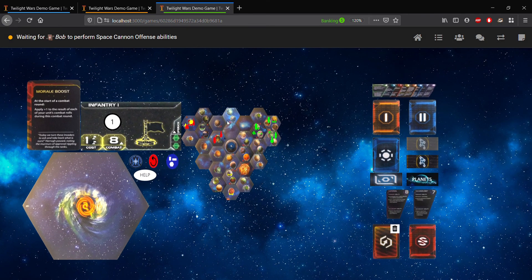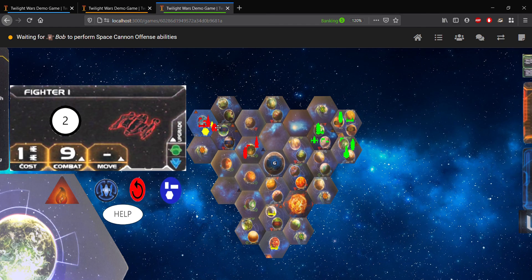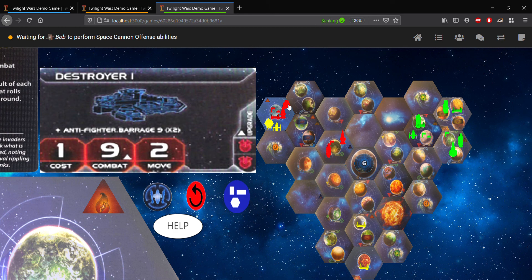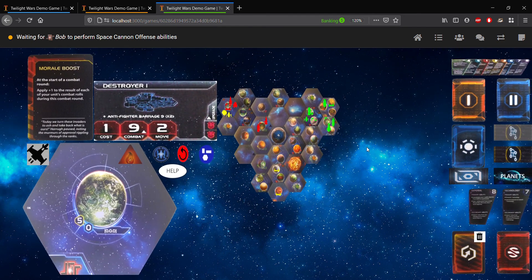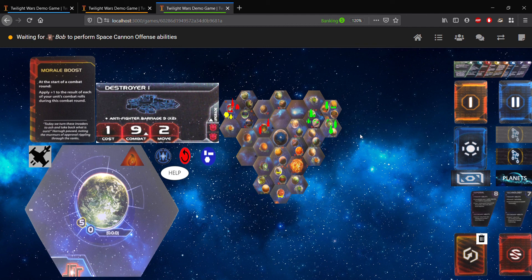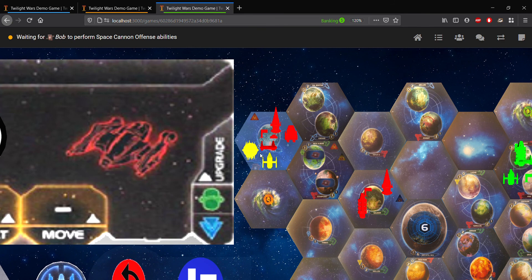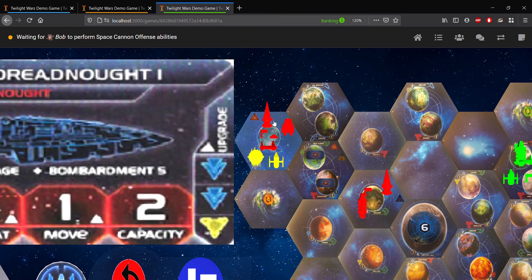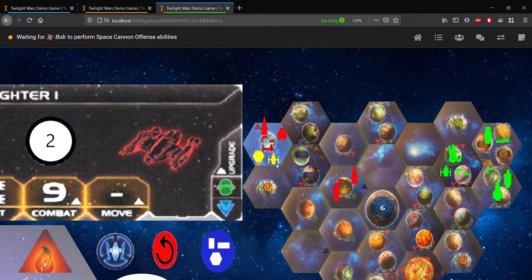So the first thing that will happen, if possible, is the space cannon offense. And because, as I saw before, we do see that there is a PDS on the home planet here. Now, before I get into the actual combat-related steps, I just want to go over the little interface here to show you how to see all the units involved in a combat. You can either look at this through the main board itself, and you can see all the units here, minus the infantry of course. Recall that if you hover a fighter model, you'll see how many fighters there are there.